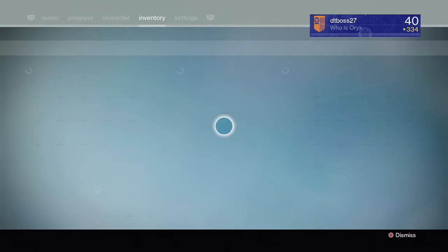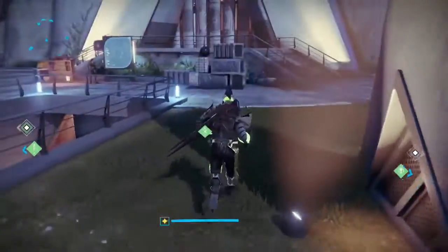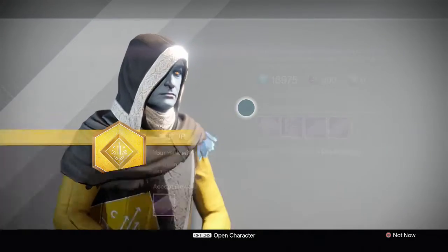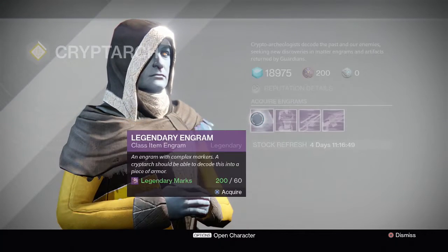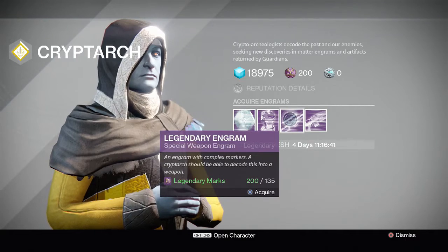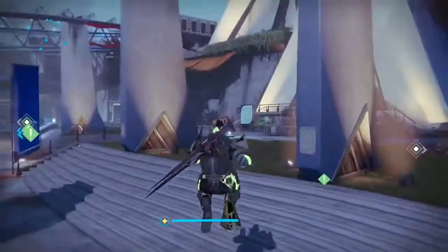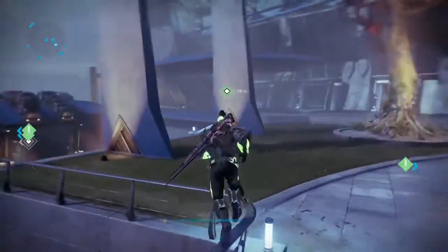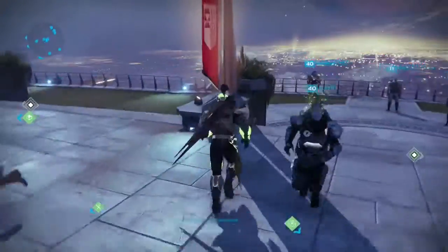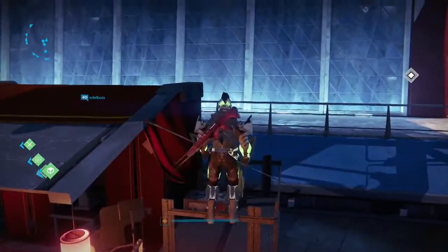You need to do this on all three characters because when Rise of Iron drops you're going to want to spend your legendary marks on a new weapon from a vendor. With 200 legendary marks you can buy like one weapon from a vendor, possibly two legendary engrams. You can see here — 60, 120, 180 — you could buy some legendary engrams. If you do it on all three characters, say you get 15 items per character, that's 45 legendary marks. Do it on all three characters and you have 135 more legendary marks to spend on a weapon or a legendary special weapon engram.